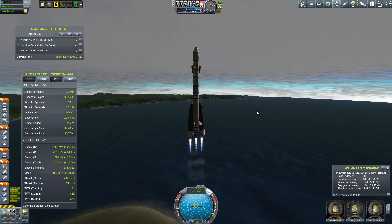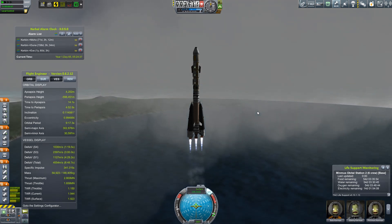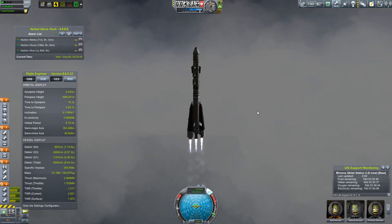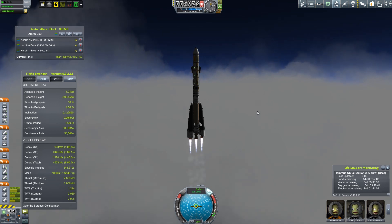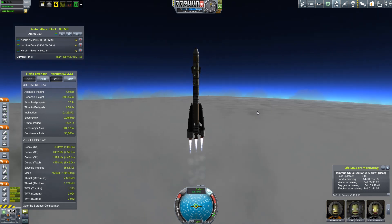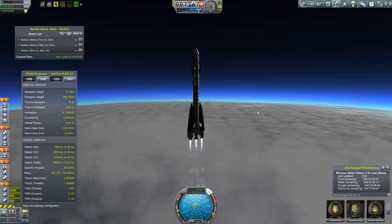So we are going to Minmus today. Minmus is a great place to be putting this station, mostly because it is on the outskirts of the sphere of influence of Kerbin. The reason why we want to put something there is to make it easy to transfer things between Kerbin and other planets, or the moons of other planets.